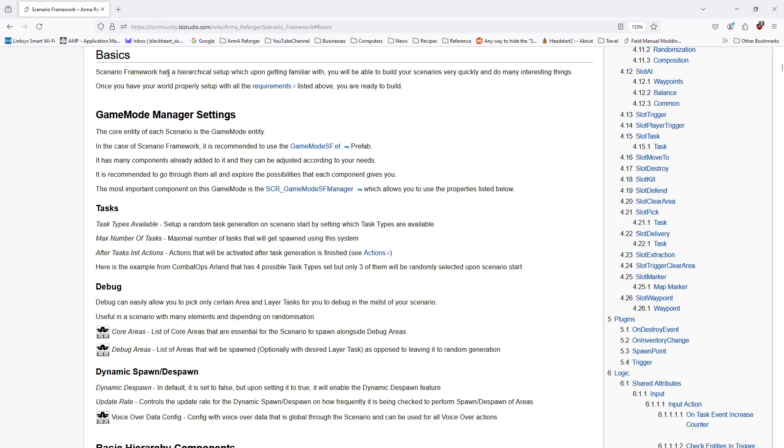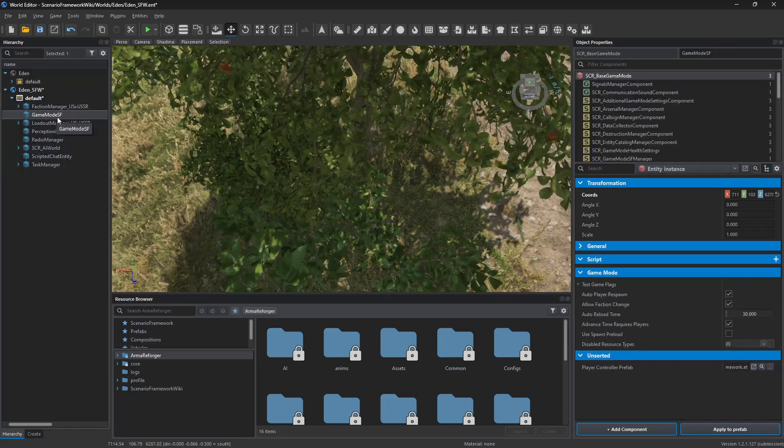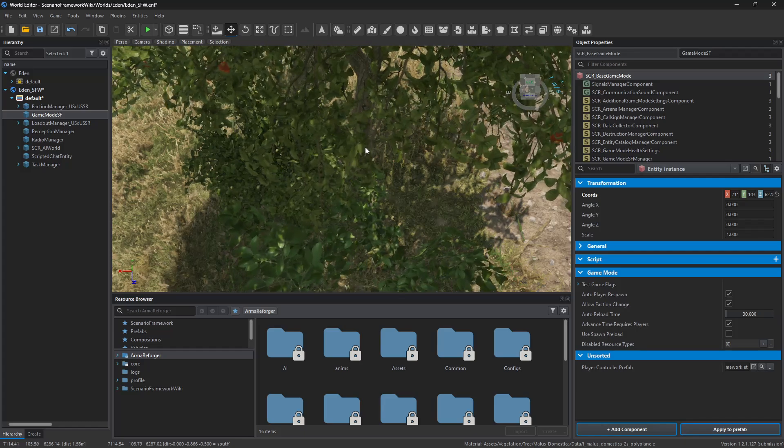Scenario framework is hierarchical, so you must have certain layers in the correct order for things to work. Now the first thing we're going to talk about in basics is game mode manager settings. So let's go to our world — I've left it open. Game mode SF, this is your game mode manager, basically.